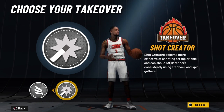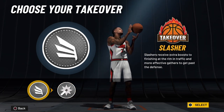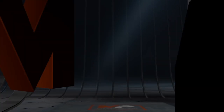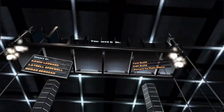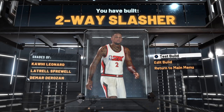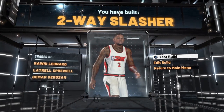We're going to go after the slasher takeover badge right here because it's going to set the overtone for the build. And there you have it — only at Ant Lives's channel. This is Kawhi Leonard's exact build, two-way slasher.